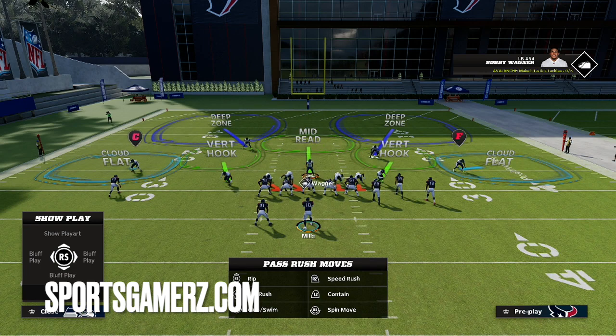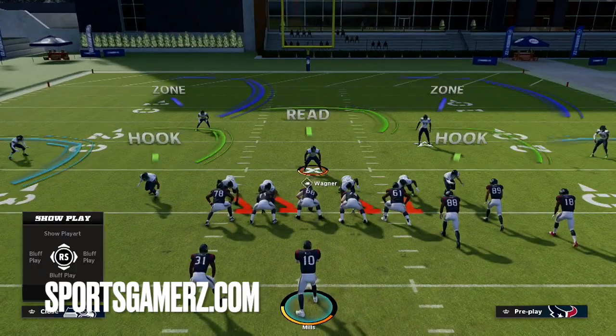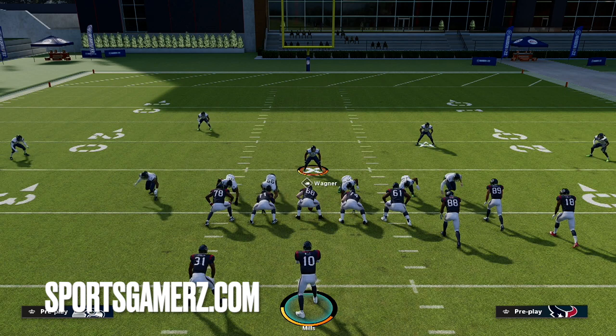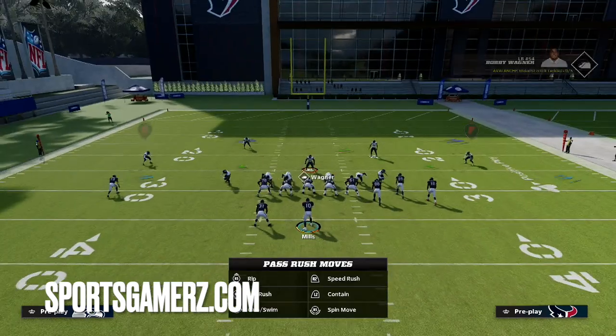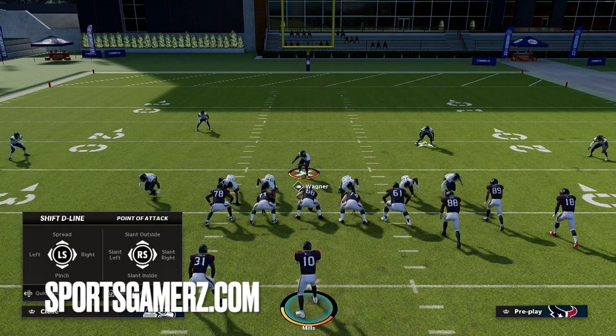The setup is simple once you get some muscle memory going in practice mode. The first thing you want to do when you come out is crash your defensive line to the outside. If you want to base-align, you can go into your coaching adjustments and set your auto alignment to base — that's even one less step you'd have to do. I personally do base-align, and I think that's the best way to do it. After that, you crash the D-line to the outside by hitting left on the D-pad and then up on the right analog stick.